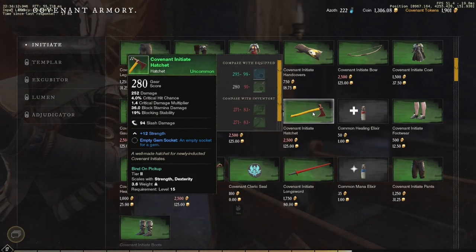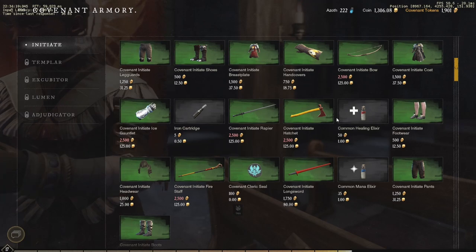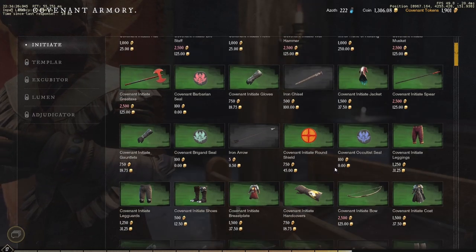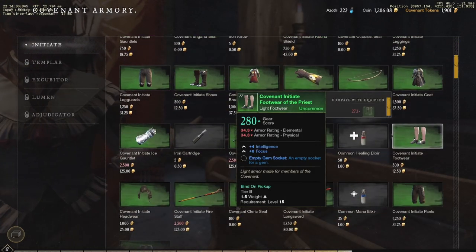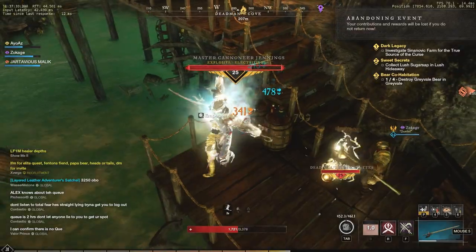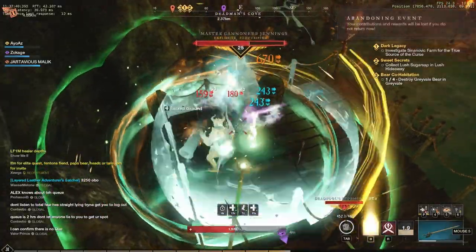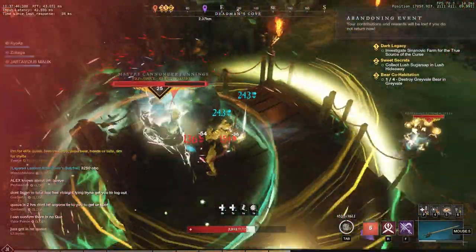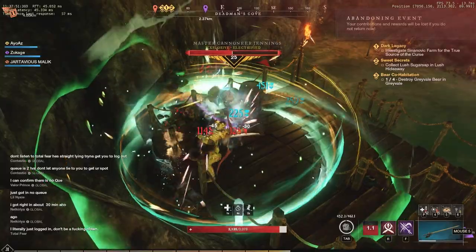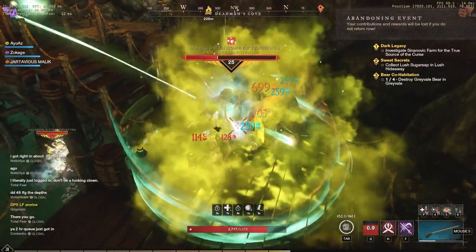And finally, number ten: I found that faction gear tends to be the strongest gear for its level requirement. So if you're level 15 looking for the best gear, go to the faction vendor and grind out the quests and tokens. The gear from that vendor is generally going to be better than what you find anywhere else — it's very rare for me to find something better than what the faction vendor is offering. That's going to be 10 quick beginner tips that everyone should know. I wish I knew these when I started, and I hope you learned at least one thing. If you loved the video, maybe think about subscribing — I'm going to be posting more New World content, mainly focused on PvP tips, tricks, and gameplay. Thanks for watching and I'll see you guys next time!